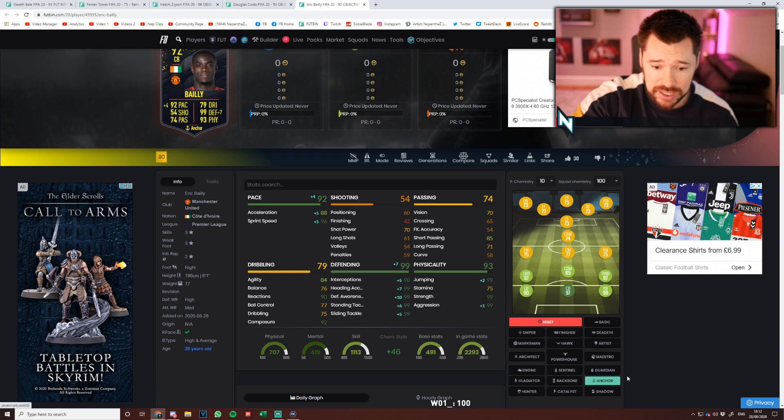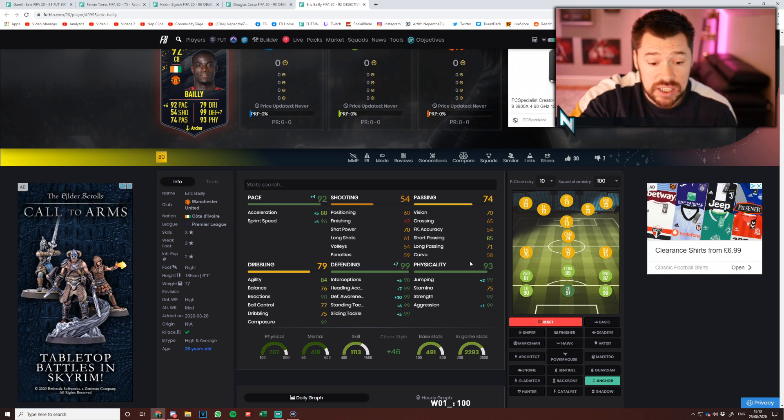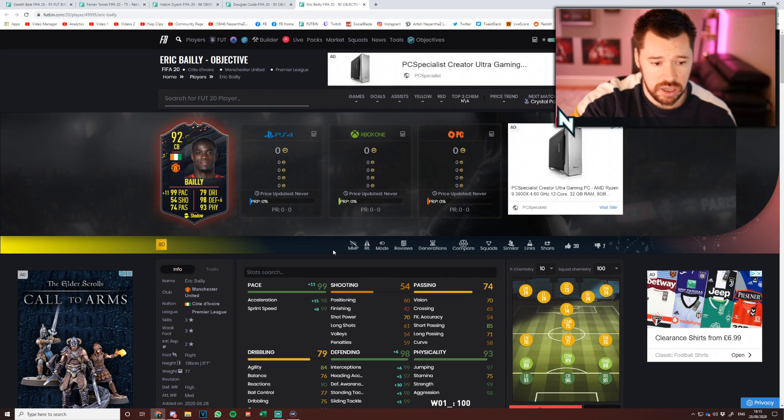And then Eric Bailly — I think an anchor chem style for him. It takes him to 99 in heading, defending, standing tackle, slide tackle, aggression, strength, and jumping. 98 interceptions, his short passing is good enough, his dribbling is good enough, his pace is very good. You could bang a shadow on him and get that pace up to 99, that defending up to 99. That physical is already so good.